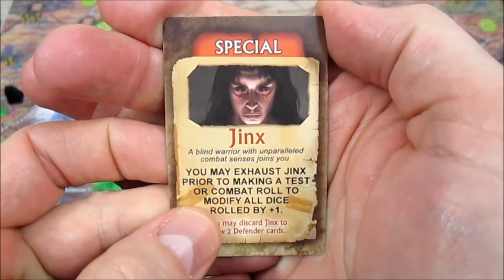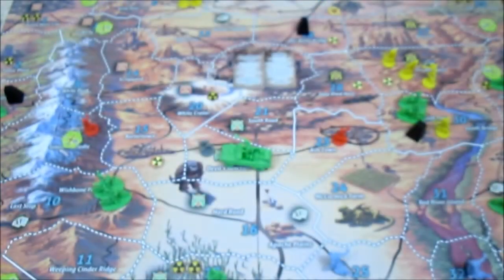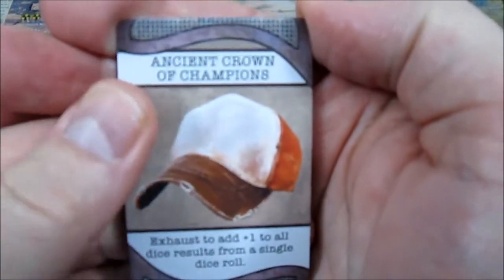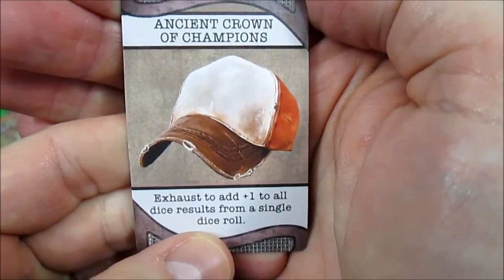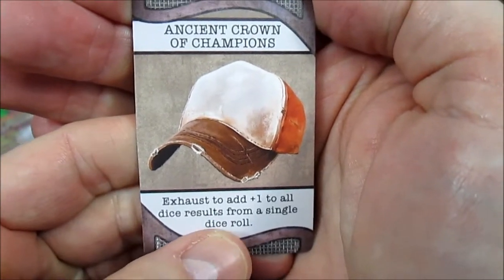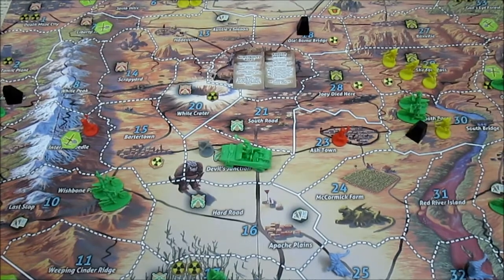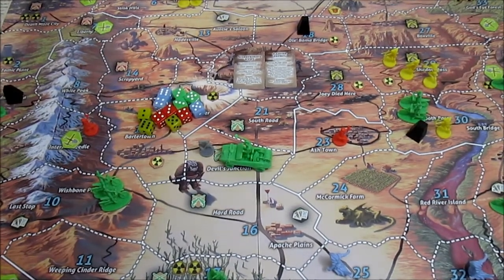...because we are going to use Jinx. You may exhaust Jinx prior to making a test or combat roll to modify all dice by plus one. And the old man is going to put on his Crown of Champions — exhaust to add plus one to all dice results from a single dice roll. We are going to make a single dice roll, rolling 14 dice — unless I miscounted. Did I say 14?